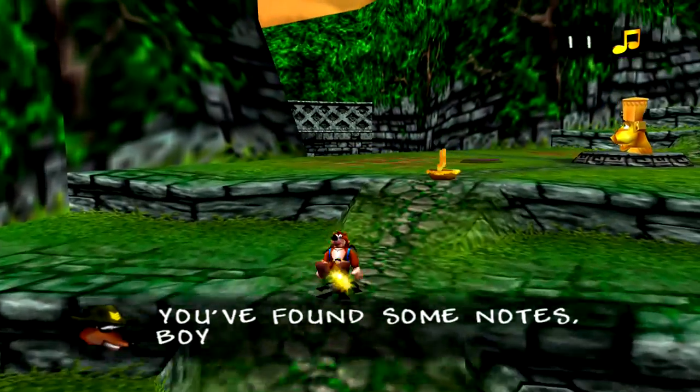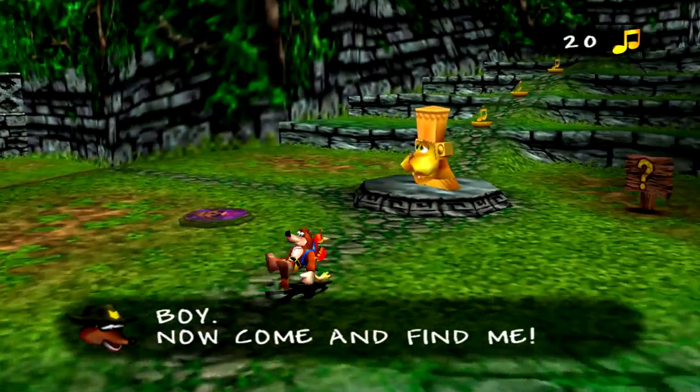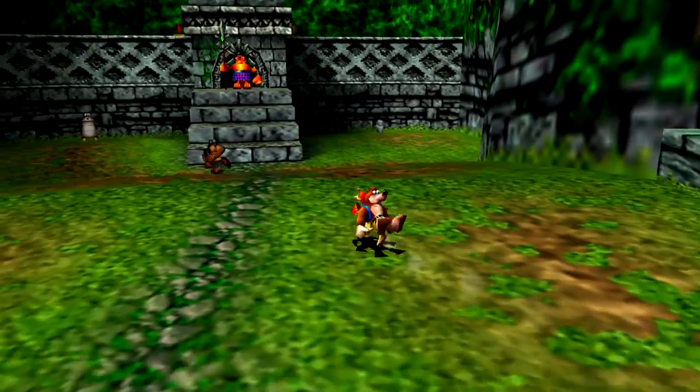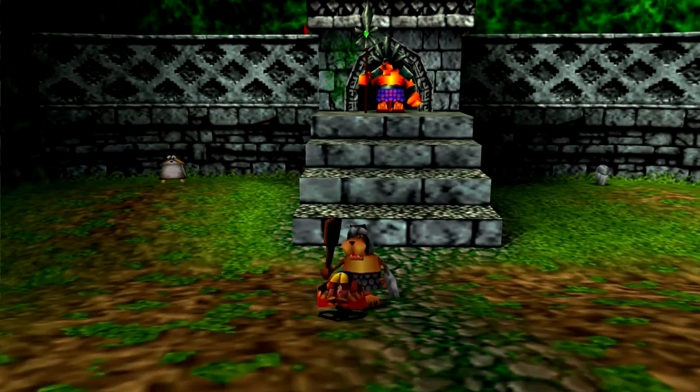As you've noticed, eggs and notes are bundled in groups of five - so each note icon represents five notes. Let's talk to this guy right here; he seems to be guarding something in the arena.